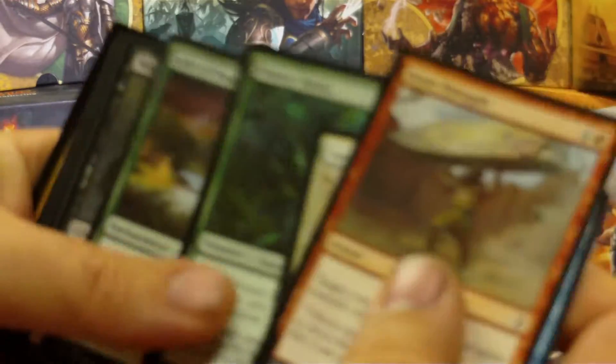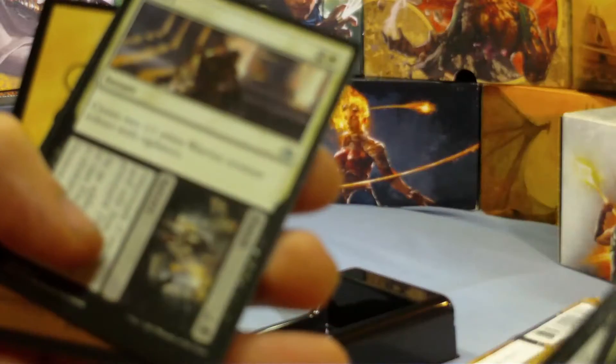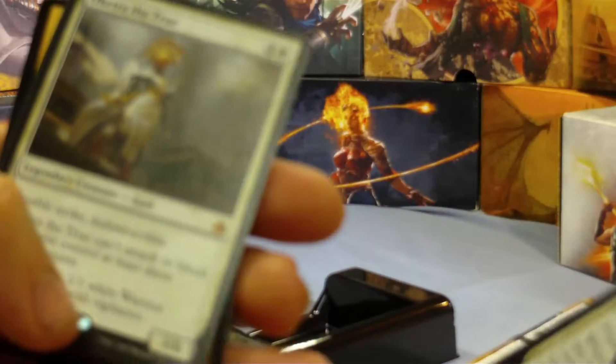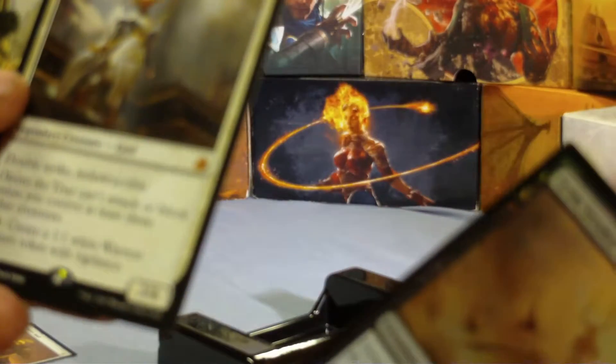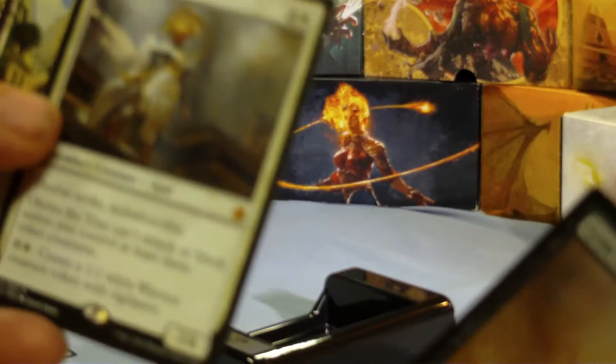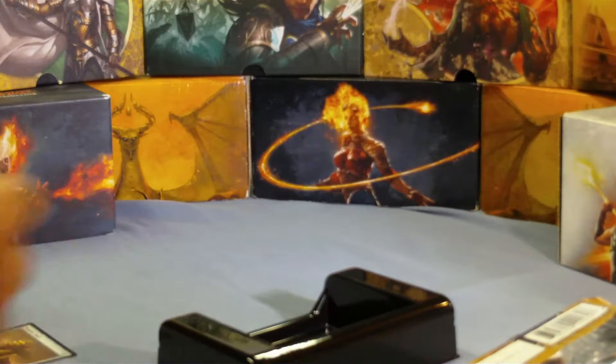Booster pack 2. Legendary creature - got a god card, nice. Hollow, not too bad. Double strike, indestructible - not a bad looking card. Set those aside.